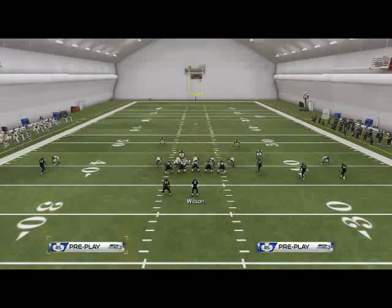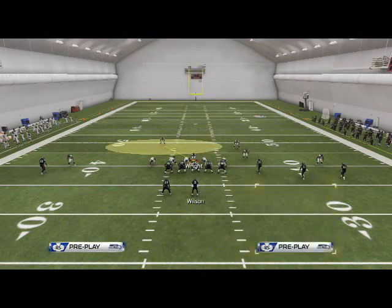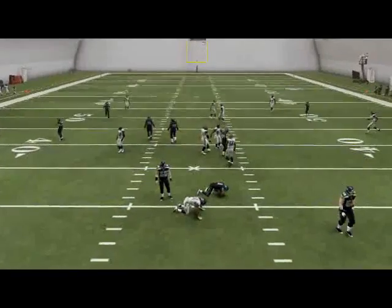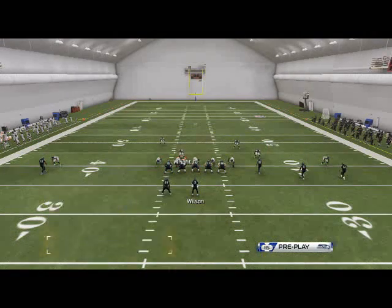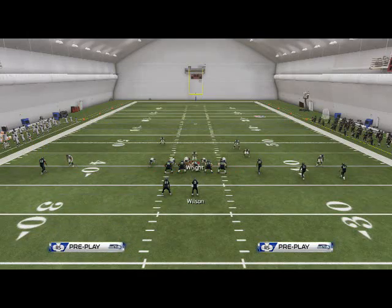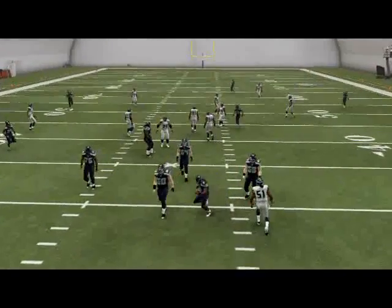Going back to the first setup real quick before we get out of here: shift your D-line to the left, crash your D-line to the right, and stand over the center with KJ. If they call a play-action play, the cool part is it doesn't get picked up — it actually almost makes it impossible for them to throw it. Play-action blocking actually makes it worse for the offense, which is pretty cool, because a lot of people are using play-action blocking this year to get really good pass protection. But if you stand over the center with KJ and drop off, you're going to get that really heavy pressure.